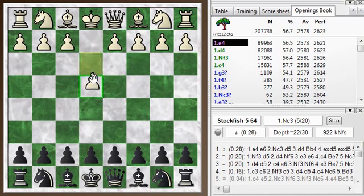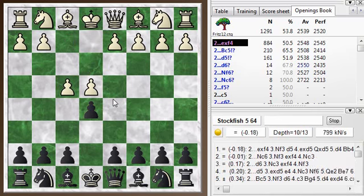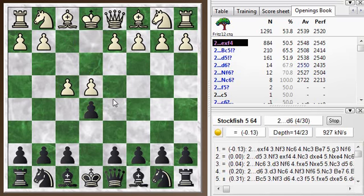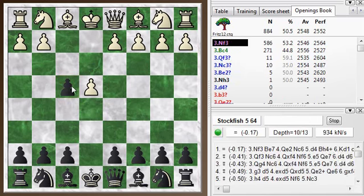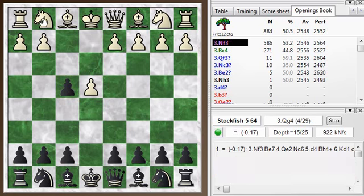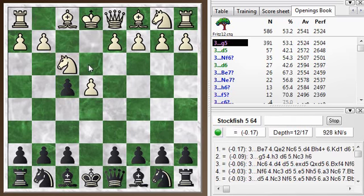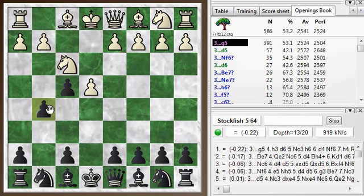My opponent played e4, and I went for e5, and he plays f4 — a King's Gambit. Since I've been doing this series on the King's Gambit, I felt like I needed to accept this, even though my opponent was higher rated here, so it's always a bit of a gamble going into a really sharp tactical position with a higher rated opponent. But knight f3 — he plays the main line, and so I follow suit.